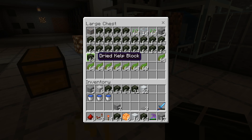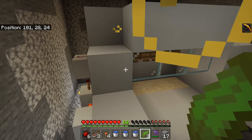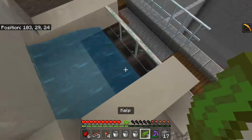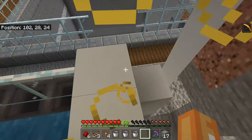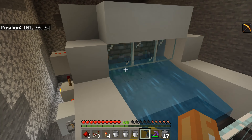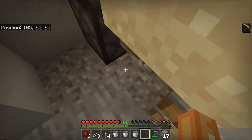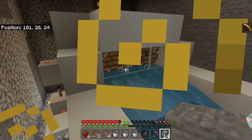The final step before adding the smart system is to add the water. Simply waterlog these slabs at the top and it should flow down with no spillage. Then you're free to place your kelp. After this, turn on your farm and it should start producing kelp. If it's not producing kelp, you might want to check that you've removed the bottom blocks — as soon as you do, it should start producing kelp pretty instantly.